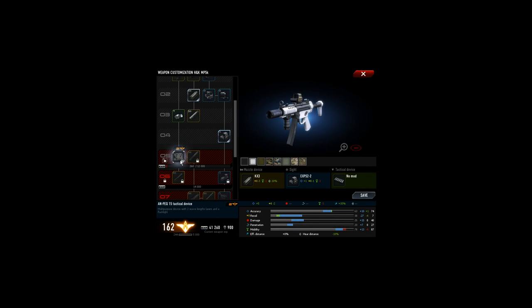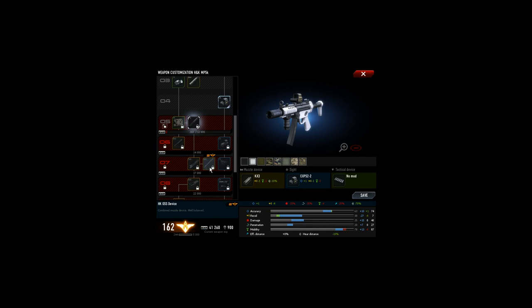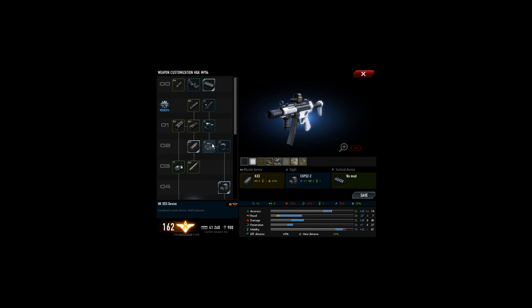Let's see what is coming next. Plus 5, minus 2, plus 15 in effective distance. The next point is HQSS device. Oh, that is minus 70% in noise. Lovely. But still 12,000 to go, so not that easy. I should play in hardcore to get that faster. And here, I don't know. From the numbers, that one is more effective. Let's try this one again.